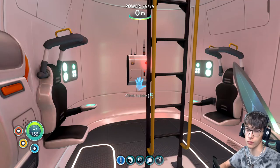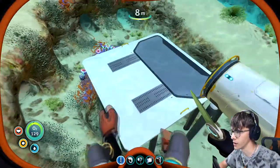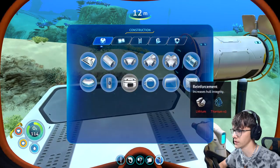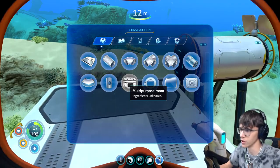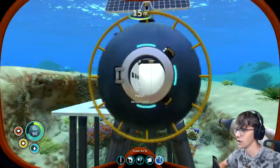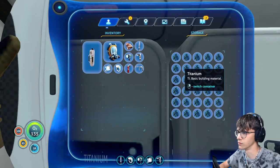My name is Tommy, welcome back to this new Subnautica video. I did something off screen so I will show it to you — it's right underneath the escape pod. I want multiple bases eventually and this will be like the basic base. I want the multi-purpose room but I need to find and scan it first to get the ingredients. I made some space and put on a sonar panel for energy.